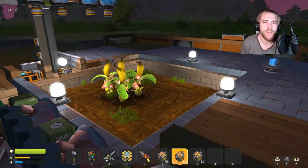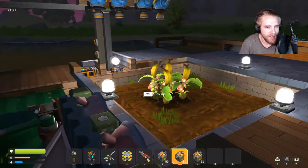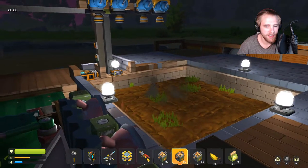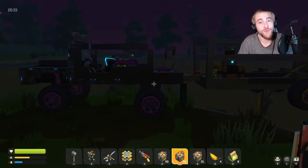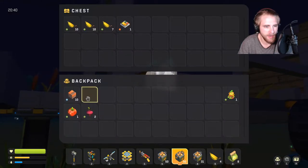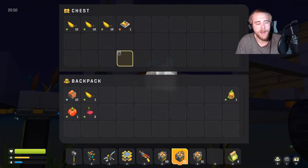Welcome back to another Scrap Mechanic video, my name is Tyler aka Sinistray. As promised, I'm making this a series. First things first, let's collect the rest of these bananas because we got a new update — we're able to grow cotton. Right now I'm just prepping for it. I got the rest of that in there, so I got an extra one I'll use as food, but you only need 30 bananas to get cotton seeds.